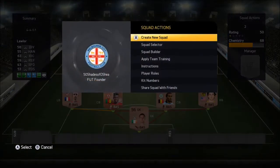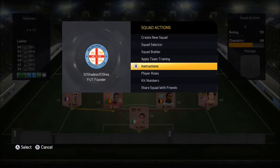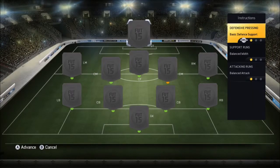What this will hopefully do is make sure that our team plays exactly the way that we want them to and overall just play like an absolute god. So you push Y on your team and go down in the squad actions to instructions and click A on that, and here you'll find set instructions for your team where you can change how they're going to play in game.